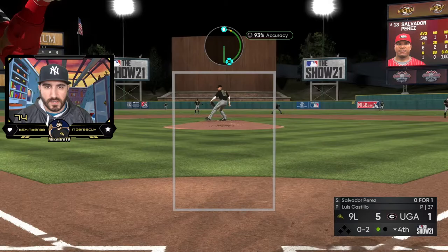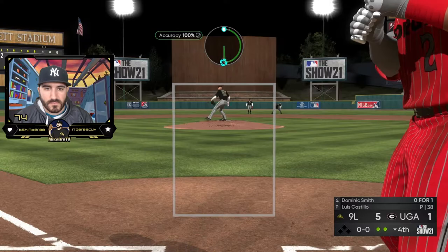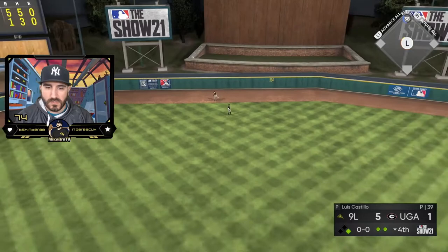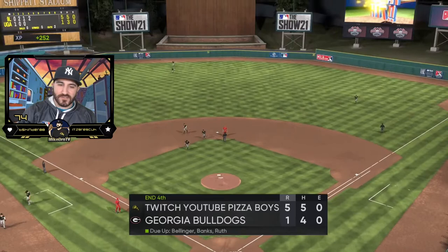Want that off speed? Nope, he wanted the heat. Can you run that down, Finley? My favorite player. Let's go. That's a perfect rip, that's probably two. Throw the ball. Got him. Oh — no, no, no baby, we don't do that here. Got him.